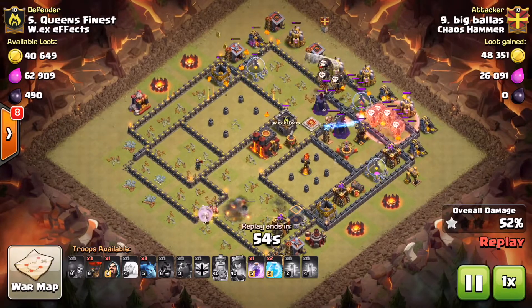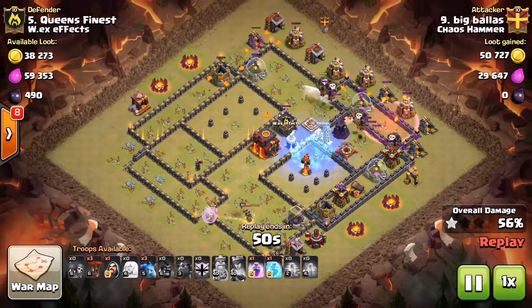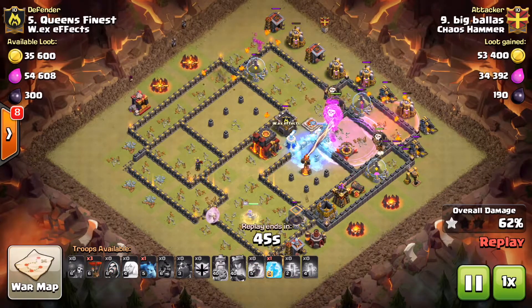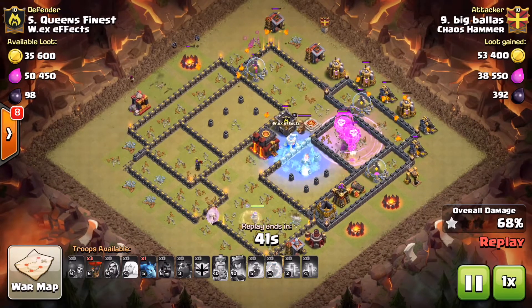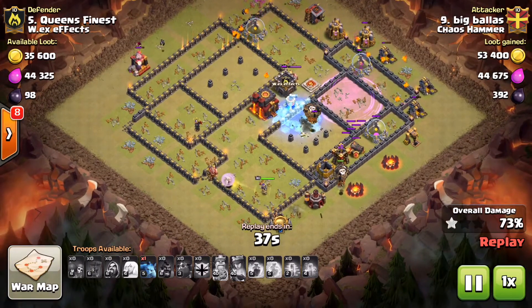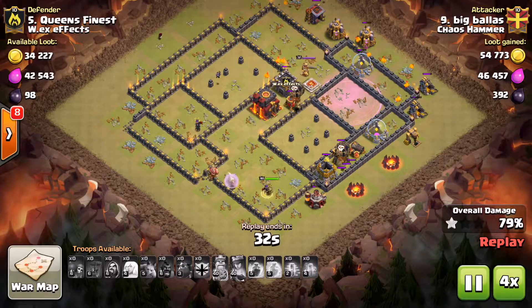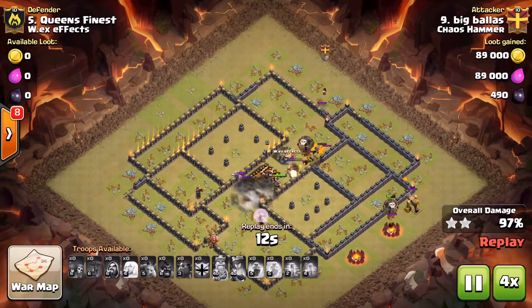The balloons just keep going in. He has two more freezes — he drops one freeze, misses the inferno, but he has a second one, so he drops the next freeze right on top of the inferno tower and it's done. The balloons are right there and just take them out. He has pops everywhere, so let's head on into clean-up time. Nicely done, Andy.